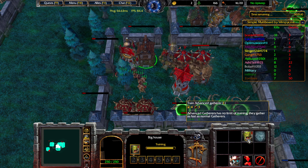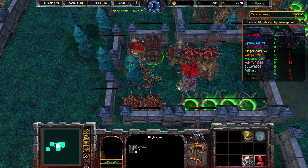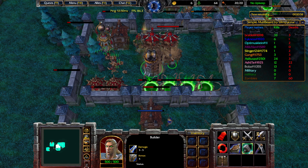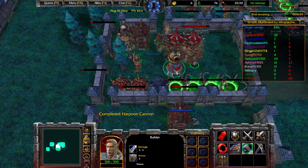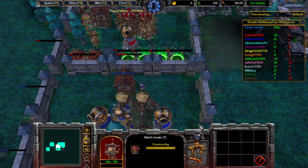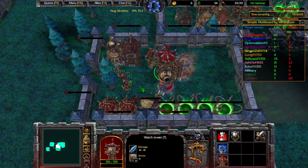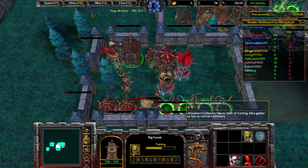Our first Advanced Gatherer is just about to complete — go ahead and start the second one. One minute till the boss. In terms of wood income, we probably won't have quite enough to get three Harpoon Cannons, but we should pretty easily be able to get a Harpoon Cannon and two Guard Towers. Once this granary is done, I'm going to start creating the next Advanced Gatherer.